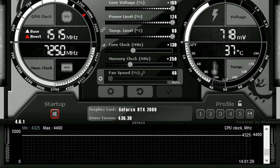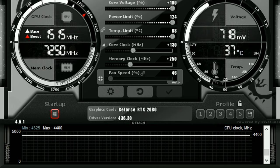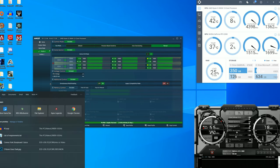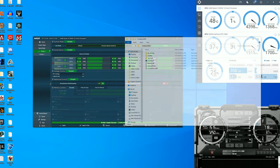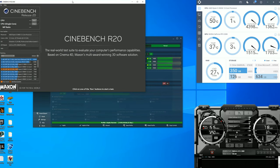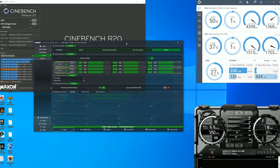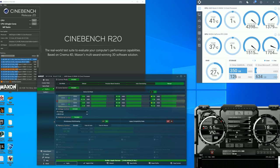You can see in MSI Afterburner it actually increased to 4.4 gigahertz. Now open Cinebench and run it — I won't run it right now because my fans will spin up, but I know it'll work for me. If it doesn't work you'll get an error, which means one of two things: either you've chosen the wrong CCD, or you need to add more voltage. I was stable at 4.3GHz all-core at 1.33V, but I had to go up to 1.38V to make 4.5GHz stable on the one CCD.